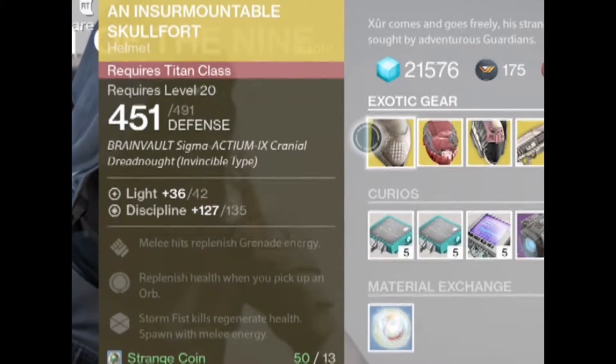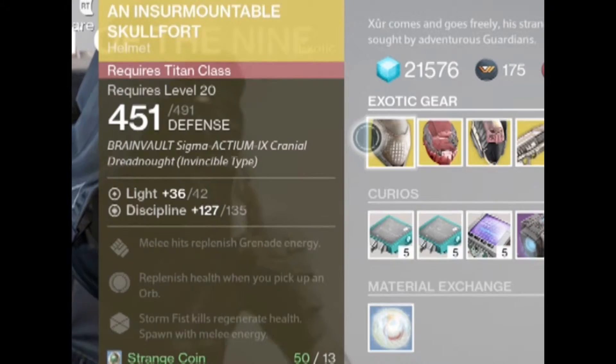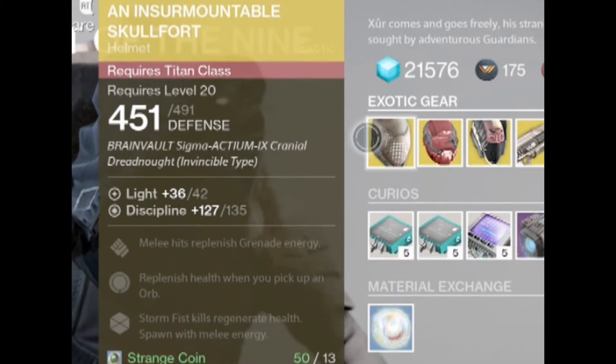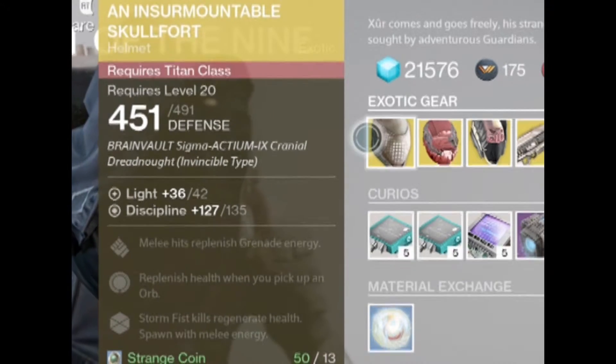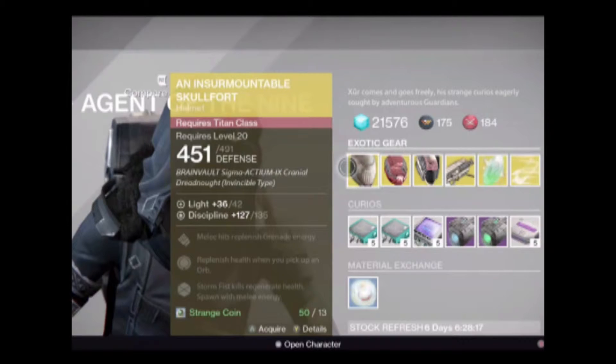While I'm here, I may as well review the other exotics. Titans, you get the Insurmountable Skullfort with a decent discipline roll. The special ability gives you Transfusion, which frees you up to use Aftershocks or Headstrong. Overall, it's not worth sacrificing your exotic slot for that when you're probably going to use Transfusion anyway.